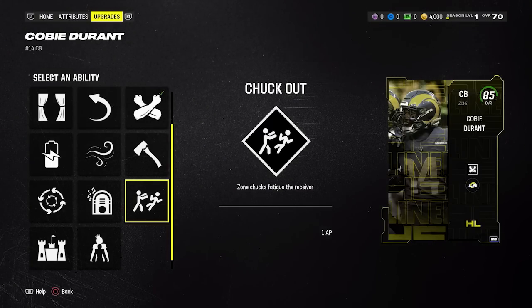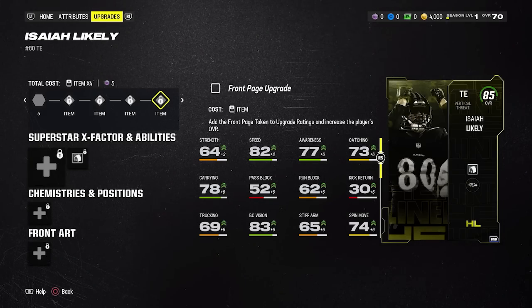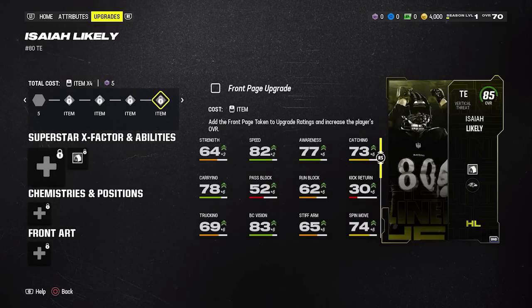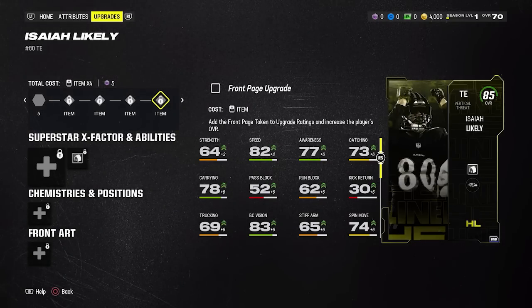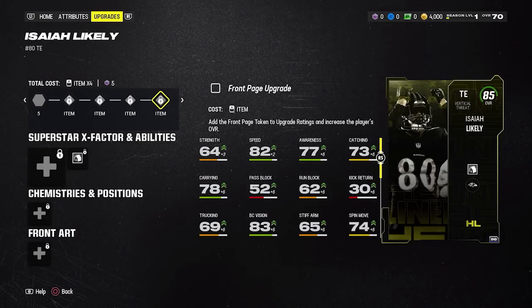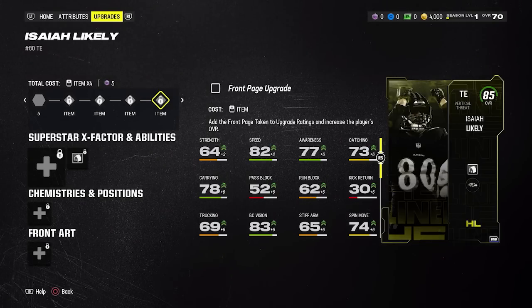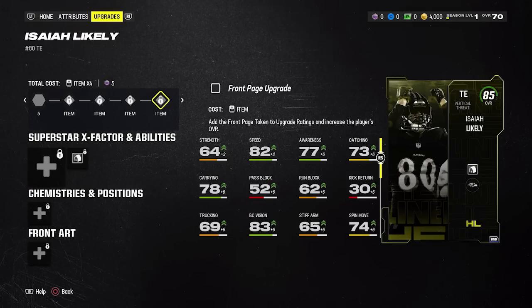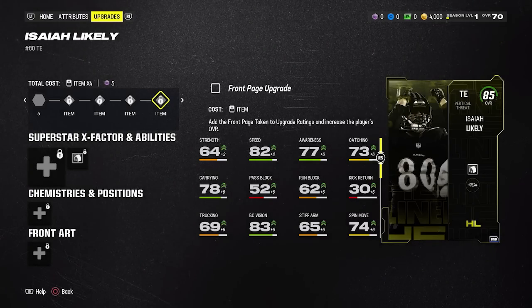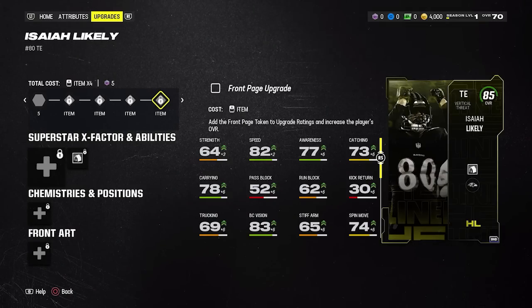Isaiah Likely is likely going to be the most popular pick out of these cards. Fully maxed out he gets up to 84 speed and he is six foot five — a really tall tight end with pretty good speed. He also has really good route running for this early in the year: 85 short route running and 81 mid route running. The potential problem is that he has 79 catch and 79 catch in traffic, so he's a good route runner and tall and fast, but will he hang on to the football?